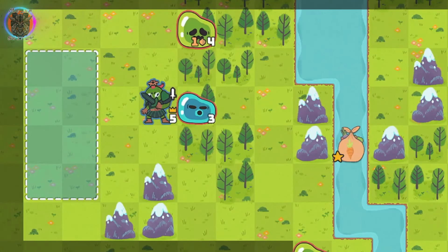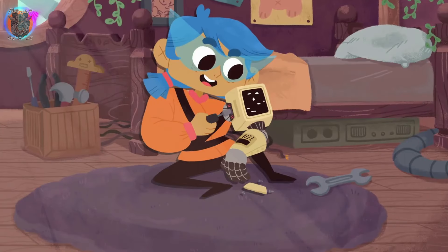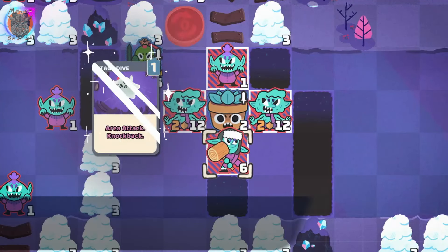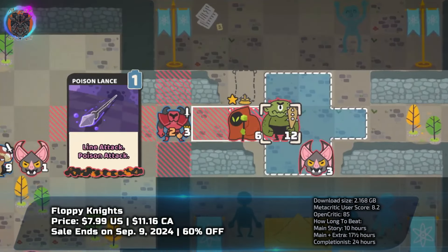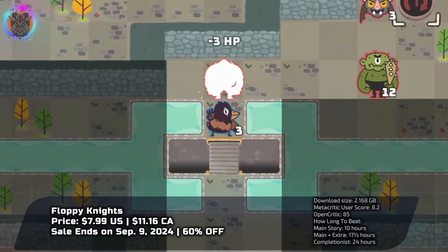Floppy Knights blends turn-based tactics with card game strategy, showcasing Phoebe and her robot ally Carlton in dynamic battles. Utilize a bespoke deck to command tangible projections from floppy disks, each meticulously crafted for strategic depth.